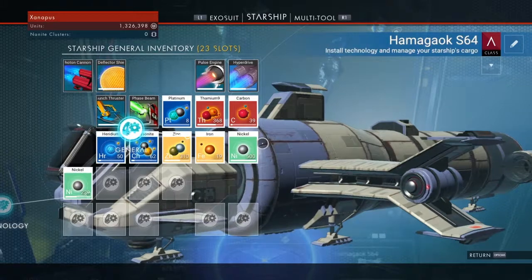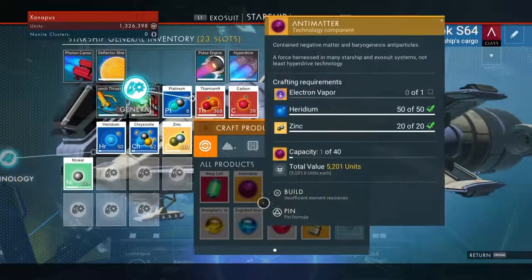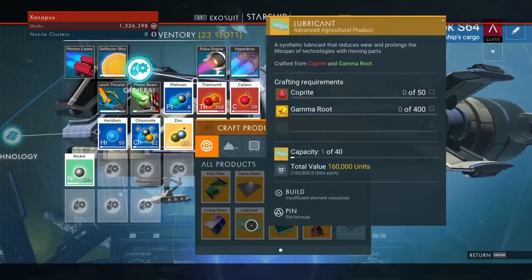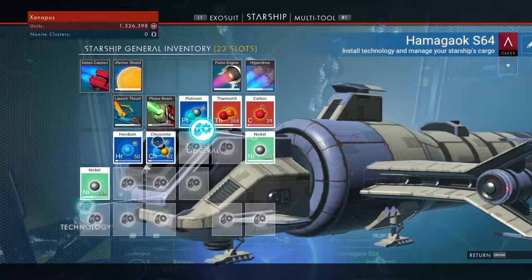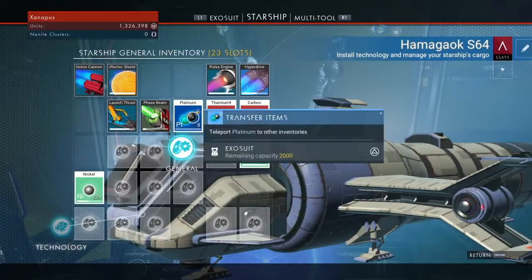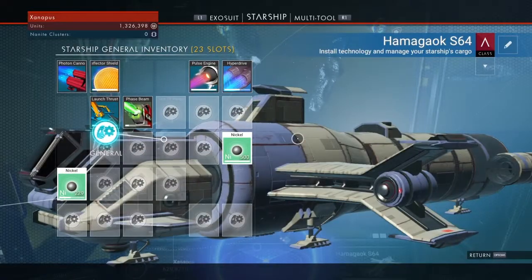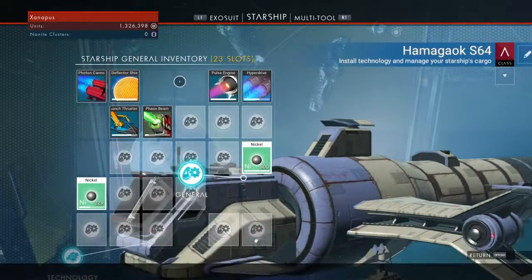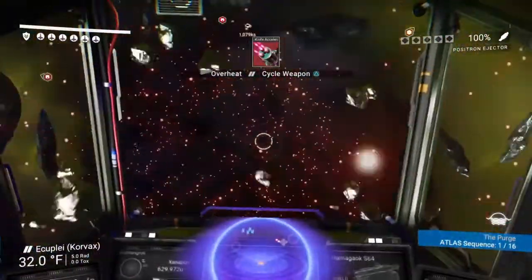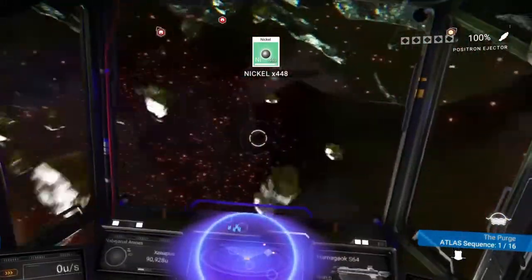A stack of 500 nickel is 13,800 units. If I were to make a lubricant it would be 160,000, but if my entire inventory is filled with nickel that's a lot of money. I paid for the ship I have with 1.5 million units, and now I have 1.3 million on me — that's just in about two days and I'm not playing all day long either. I just go into space and start shooting these potatoes.